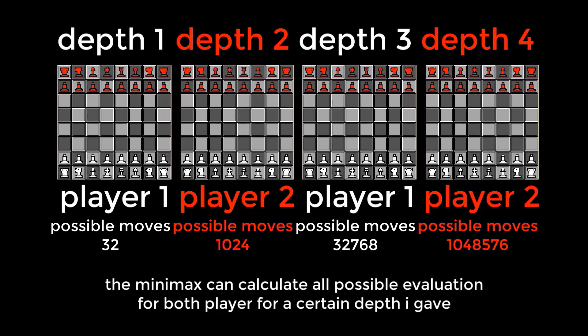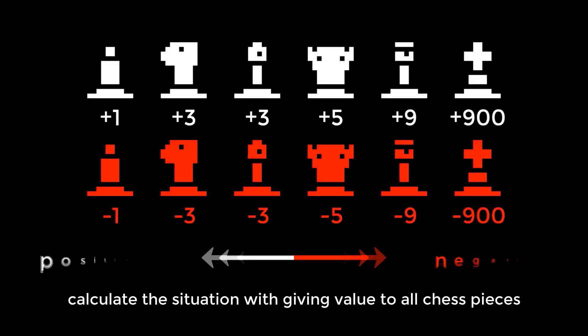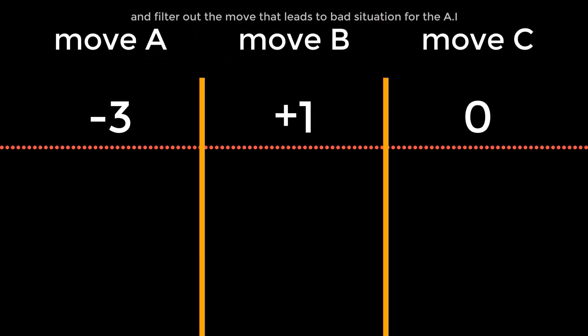The algorithm calculates the situation by giving a value to all chess pieces, and filters out the moves that lead to bad situations for the AI.